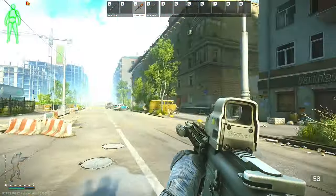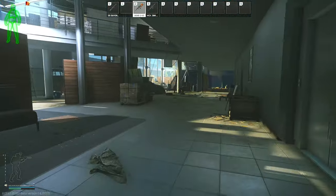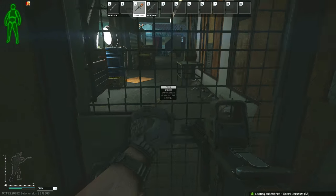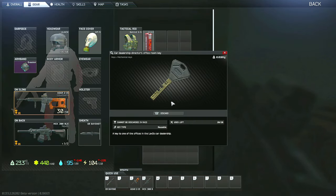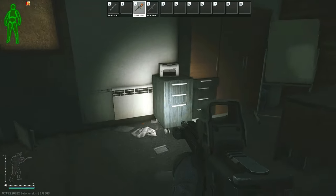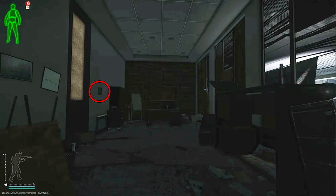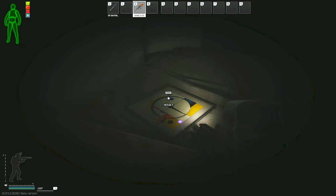For this task we have to go into the Lexos compound — be aware that mines have been added to around 90% of the surrounding area, so there are only two access entry points. Once inside the compound, go into the Lexos building, up the stairs to the second floor. You will see a grated door on your left — use the Lexos car dealership closed section key here. After opening this area, go straight and around the corner on your right to find another locked door, where you use the car dealership director's office room key. Inside the room there are three potential spawns: the first is on the left of the director's desk in between the two cabinets, the second is directly above that hanging on the wall, and the third is on the way back out on top of boxes behind the upside-down chair on the right side of the door.